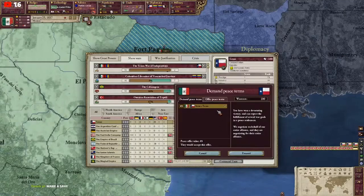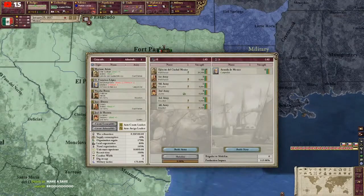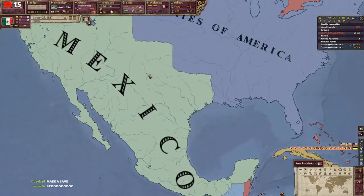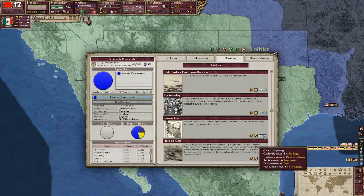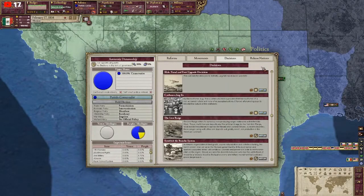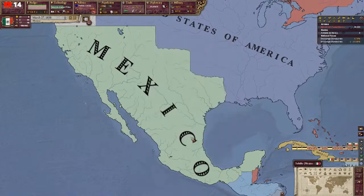Once you have sieged the entirety of Texas you can send the peace deal, and so we have managed to avoid the first problem. With the war over we get some events and decisions concerning Texas like renaming provinces — Rio Rojo, Houston renamed to Punto de Morgan, Austin renamed to Santana, Texas renamed to Texas — well, Texas to Texas — Fort Parker renamed to San Angelou. Texas recaptured, the rebel state of Texas reclaimed in a glorious victory for Mexico, a blow against those who seek to spread dissension and discord.